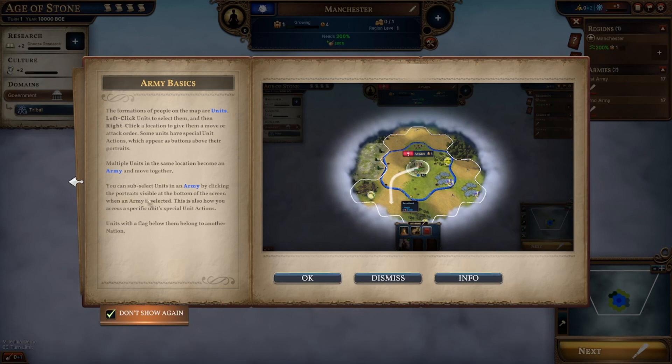You can sub-select units in an army by clicking the portraits visible at the bottom of the screen when an army is selected. This is also how you access a specific unit's special action. Units with a flag below them belong to another nation.